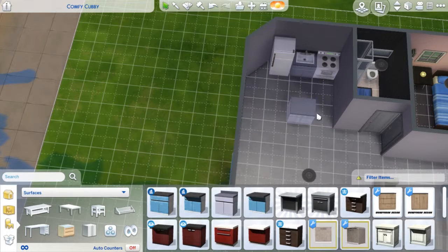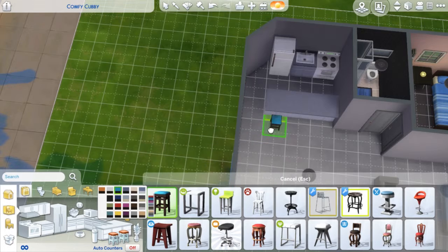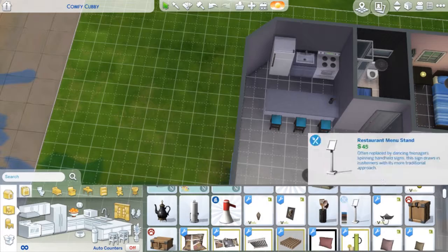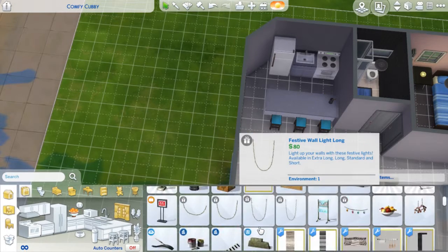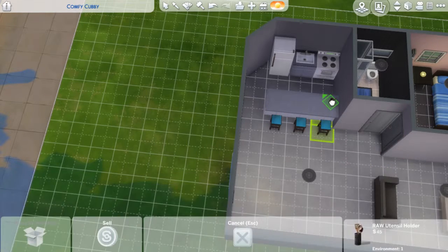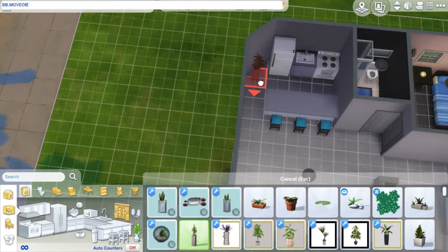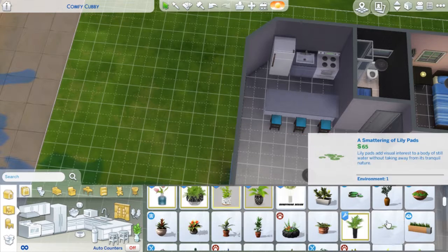I just kind of added in one plant and went for the blue stools, one plant beside the fridge, and then got rid of the utensils on the bench and put a plant in instead. Then I moved on to the dining room area. I tried to keep everything with a bit of a blue theme — that's why you'll see me change the color of this plant and then get rid of it completely because I didn't like it.